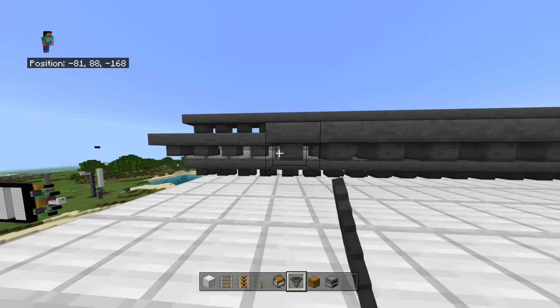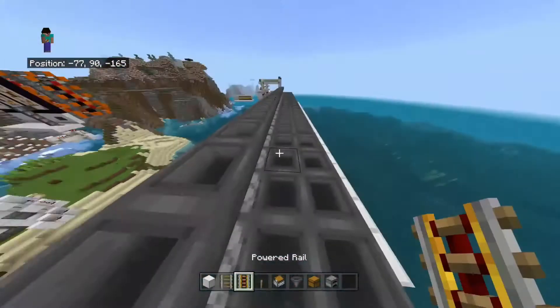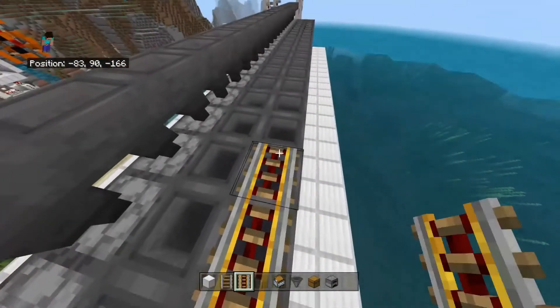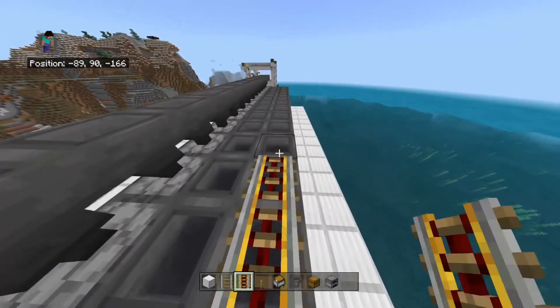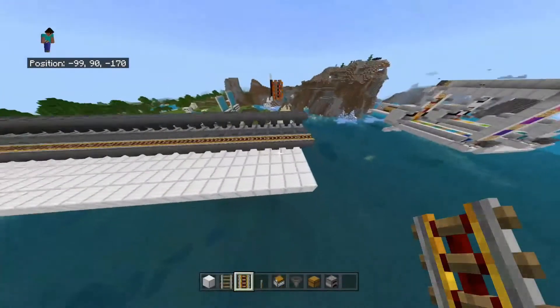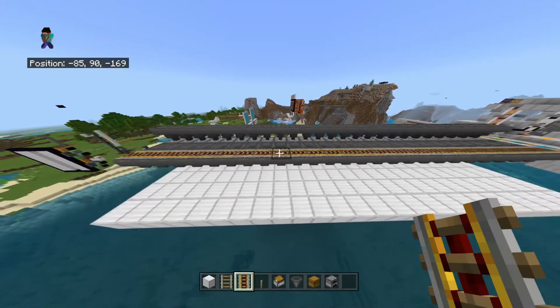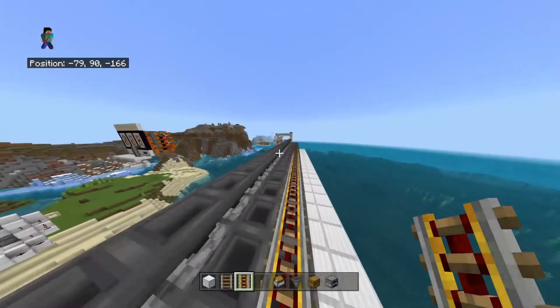The annoying thing is the lines would connect if I put them right here. If any of you can think of a way to fix that, that would be great — you guys can probably alter the design however you want. Let's just test that this is actually 25 wide: six, nine, twelve, fifteen, eighteen, twenty-one, twenty-four, twenty-five. Yes, it's 25.